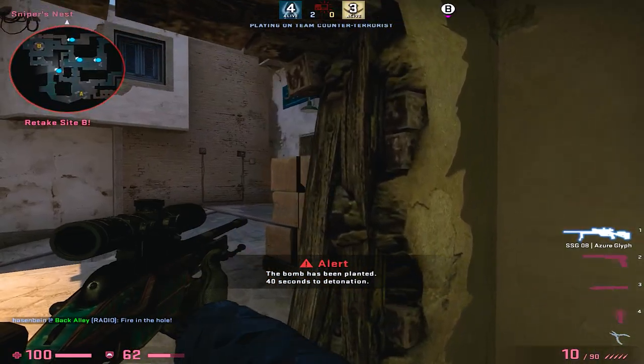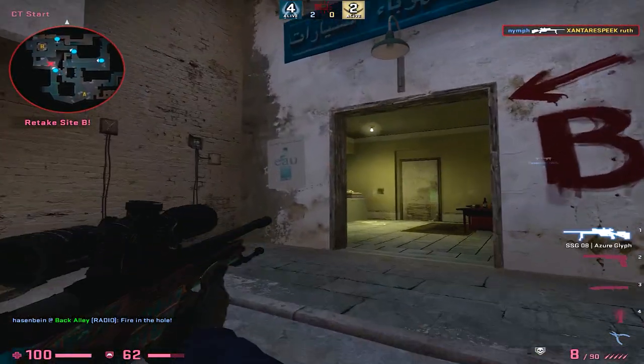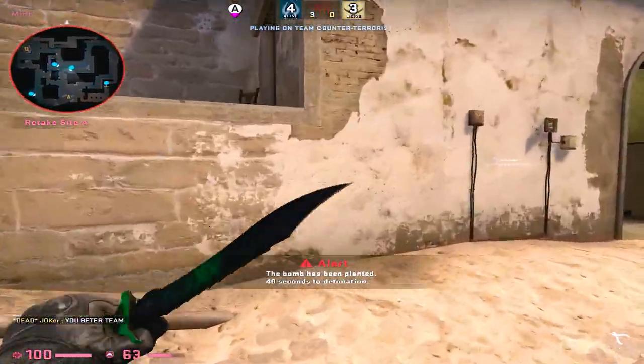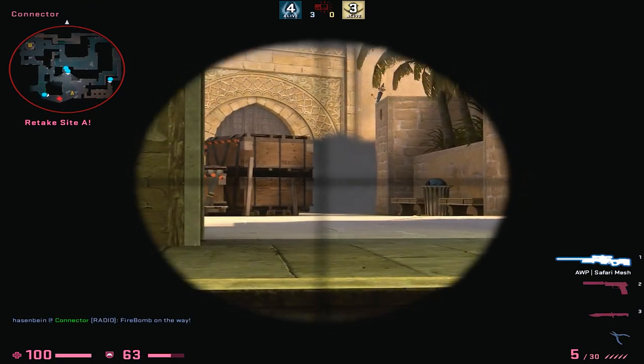But where it gets interesting is when I mix the collections I am using. Because some people think that when you put 50% of collection A and 50% of collection B the odds will always be 50-50. But that's wrong. Because the factor deciding your odds is actually how many skins of the next higher quality are available in the collections you are using.